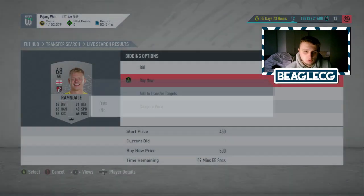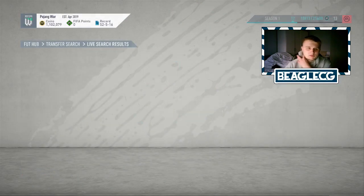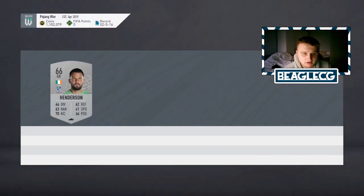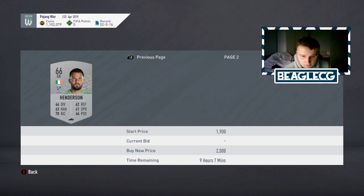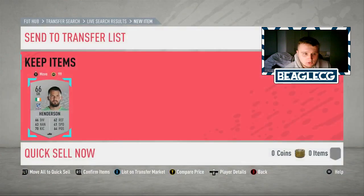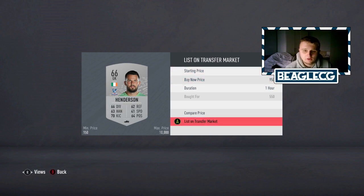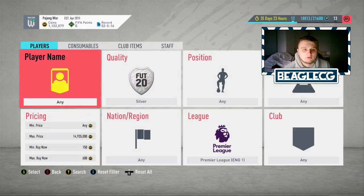I managed to pick one up for 550. Without just listing him for 700, you want to compare his actual cheapest price. His seems to be 1,000 coins, so I picked him up for 550 and I'm going to sell him on for hopefully 950. If he doesn't sell I'll knock the price down. But that is the third and final way of making coins with this method.